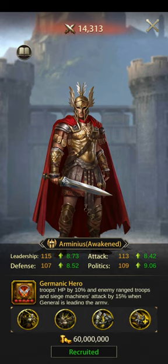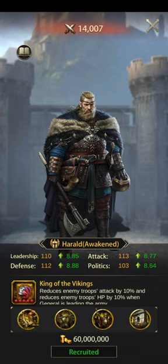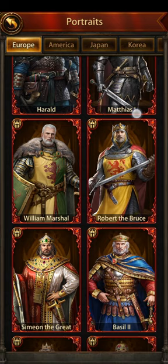Most PVPers that are going to attack you are going to use ranged and siege, so Arminius really helps protect you. Besides Arminius, another great one is Harold — he reduces all enemy troops' attack by 10% as well as all enemy troops' HP by 10%, so he will protect you from any type of troops.